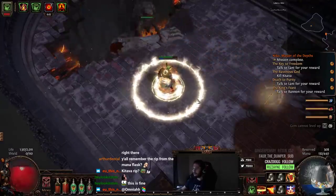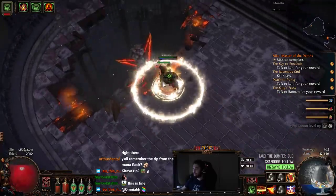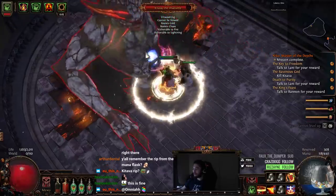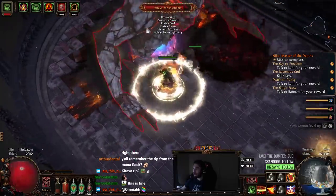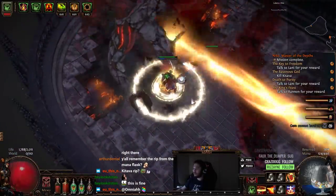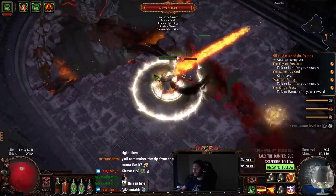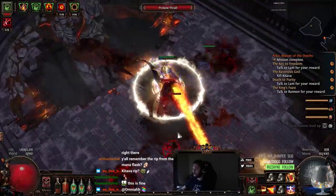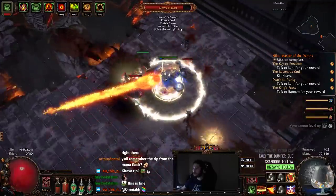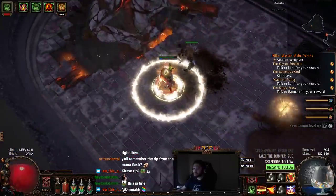We're going to hit Flask number 1 right now and just wait, hit it again to keep it up. Get that Fortify up, Ruby Flask on, move to the side, go back in. The most spooky thing on this fight is dodging these degen guys — you don't really have to care much. Since you're playing a Juggernaut, you keep up your Endurance Charges and you're not really going to take much damage from anything; it's just the degen.